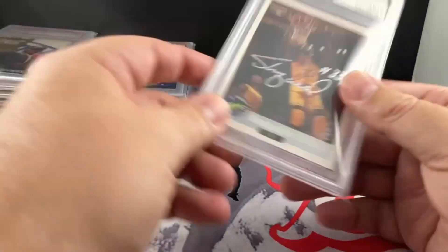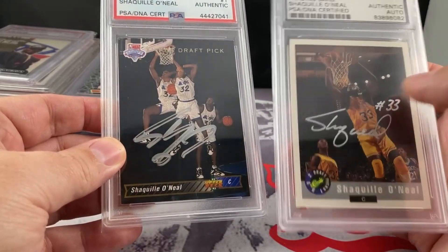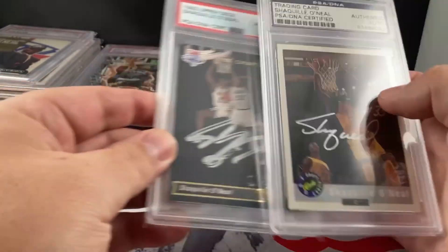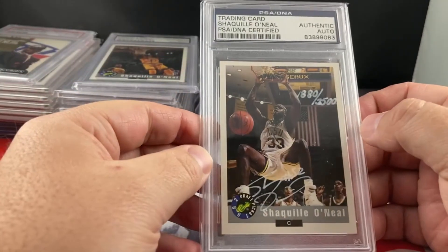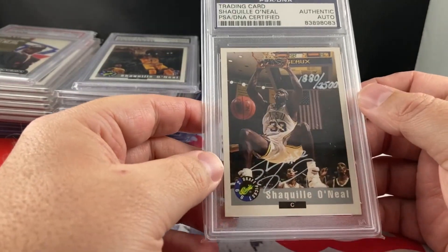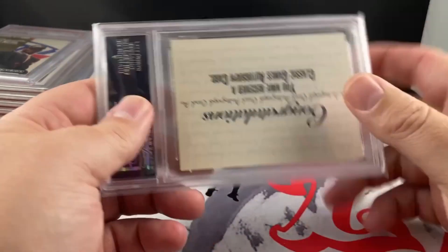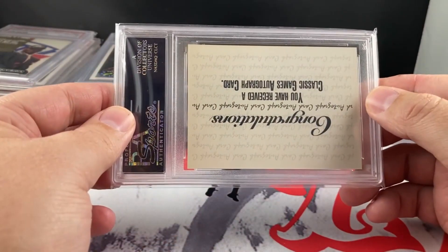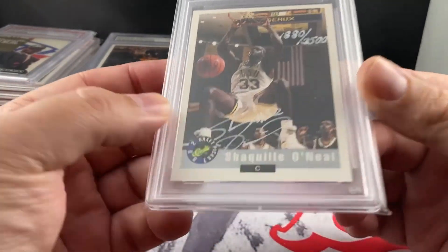Love that card — just a cool card. Shaq's auto, if you can tell, it's definitely changed over the years, right? You can get the full name basically here versus what he does now. This one's really cool — out of 2500 with the white ink. Really nice card. These were also pack-pulled. Super cool card. Love the white signature on there.